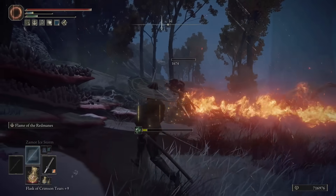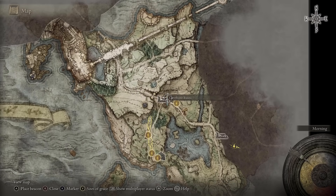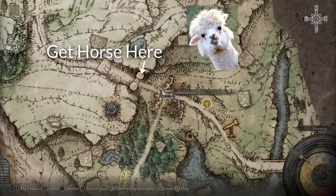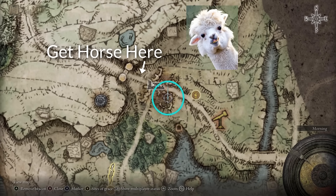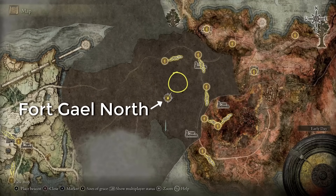Keep in mind you need a whetstone knife to put an ash of war on a weapon, so make sure you get that from the Gatefront Ruins if you're a new character. Here's the location of Flame of the Redmanes — if you don't have it, it's about 100 feet from the Fort Gale North Site of Grace.